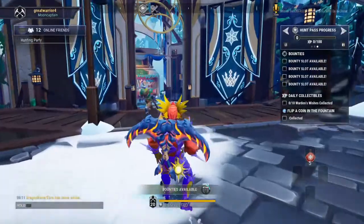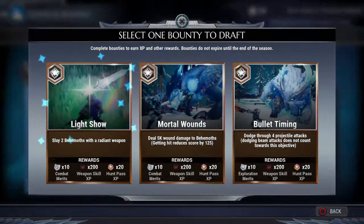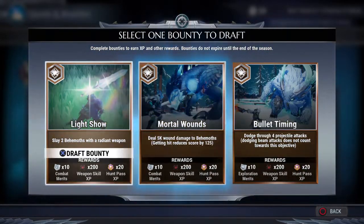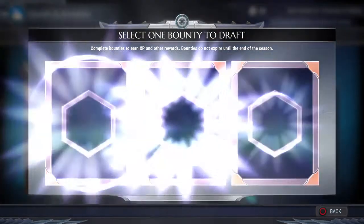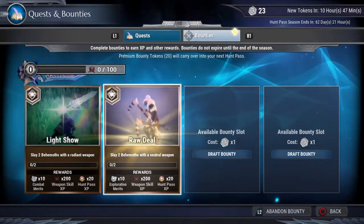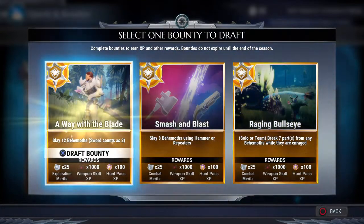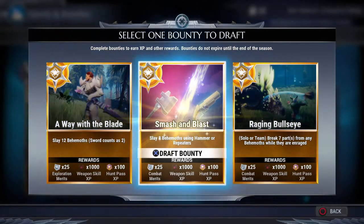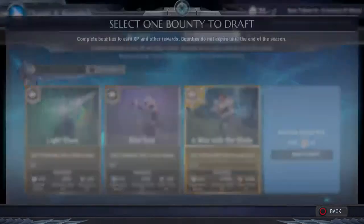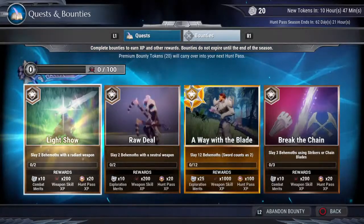Let's have a look at what we got new. Bounties - we have new bounties. 24 bounties. With a radiant weapon, dodge fall. Let's do that. We got a... we can do that, and we can do this.